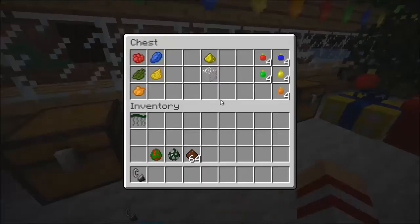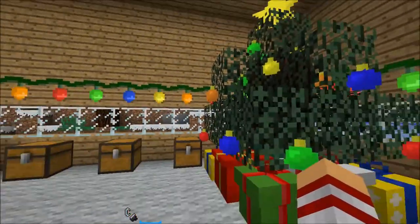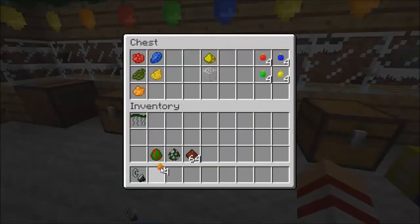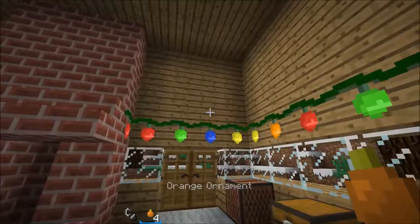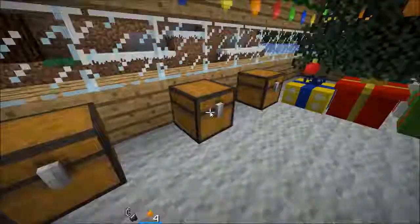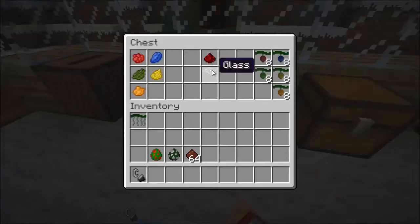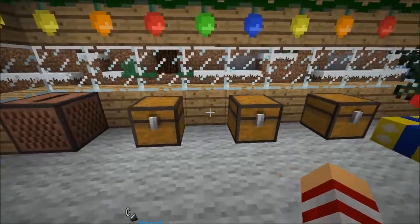The next thing in this chest are ornaments, which are for decorating your Christmas trees — just put them around your tree. It seems they only work on trees, not other blocks. To craft them, you need a glowstone dust, a piece of glass, and your color dye to make a specific color. This time it will only give you 4, so not as many as the Christmas lights, but it's still pretty cool.